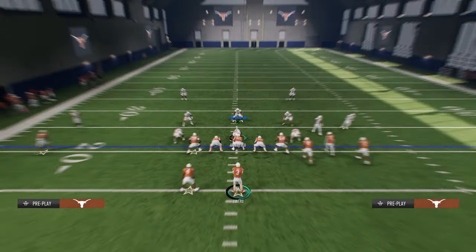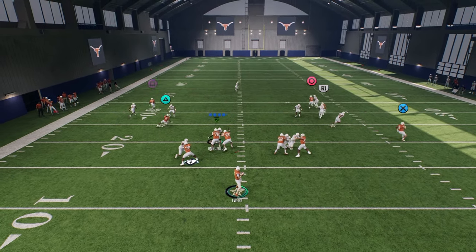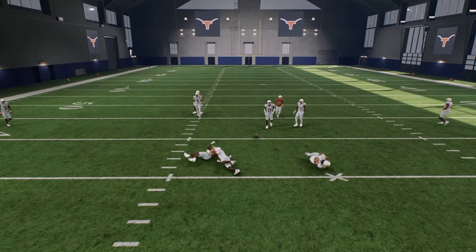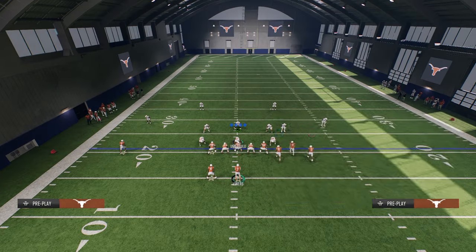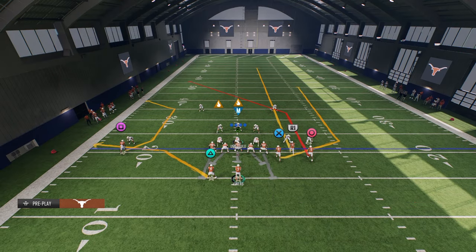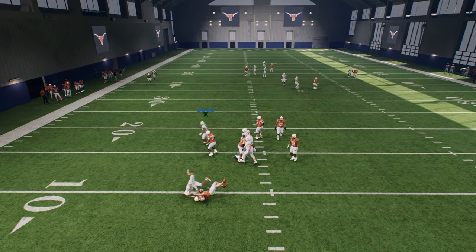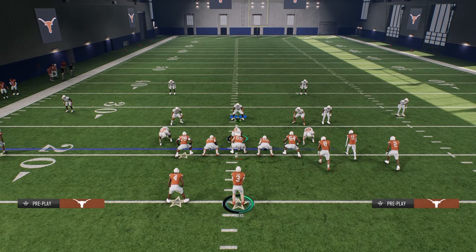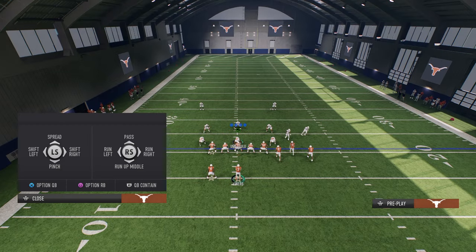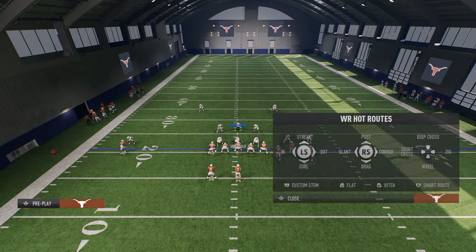Against man coverage this is literally a total money play. You have a lot of options — the first and best option is the running back Texas route over the middle of the field, if they don't have a yellow zone there or take it away with their user. If they do take that away, look to the post route — a lot of times it will get separation. These Texas guys like Trey Moore and Umu Azali are dogs; Texas is by far the best defense in the game.